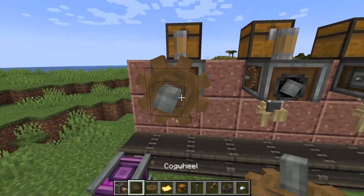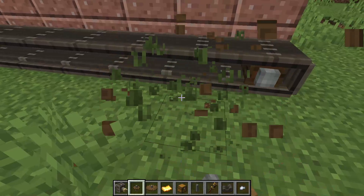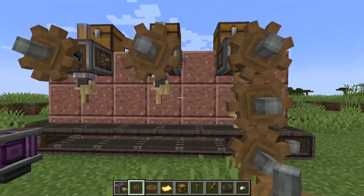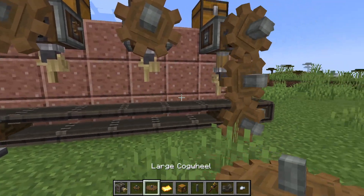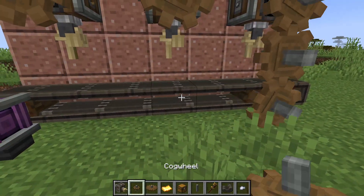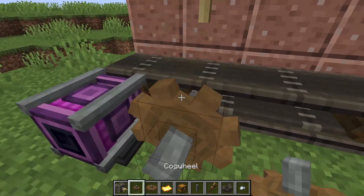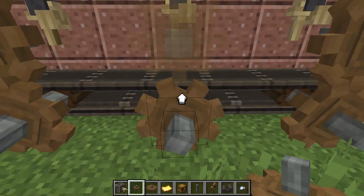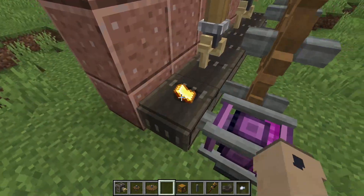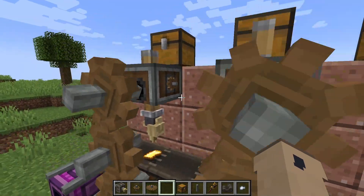You want to have it connected up like this — it doesn't have to be exactly like this, but this is just an example. You want it connected like that, then like that. See how it's going down? That means it will apply something. You want to have deployers right there and right there also. Then you put down a golden sheet, and the golden sheet will get processed.